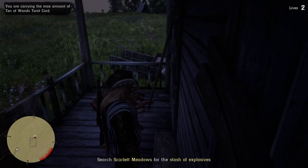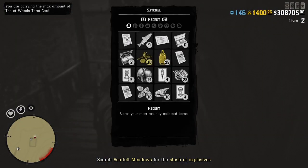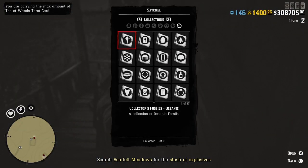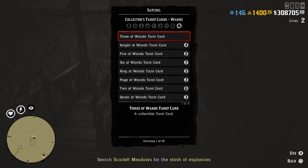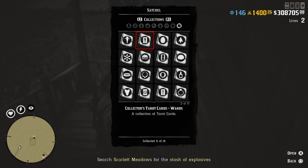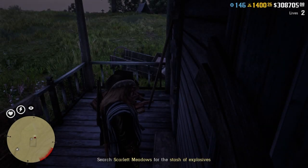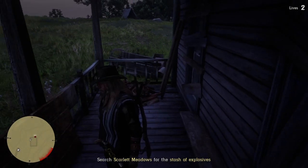I thought this was going to be the 10th one but it isn't, I'm already maxed. After you pick the card up, you'll see I got 10 of them. Repeat this method to get 10 of them. Now you either want to have the NPC kill you, kill yourself, or blow yourself up.